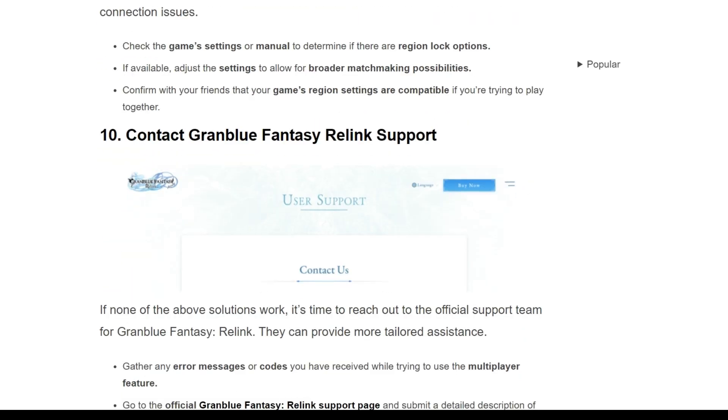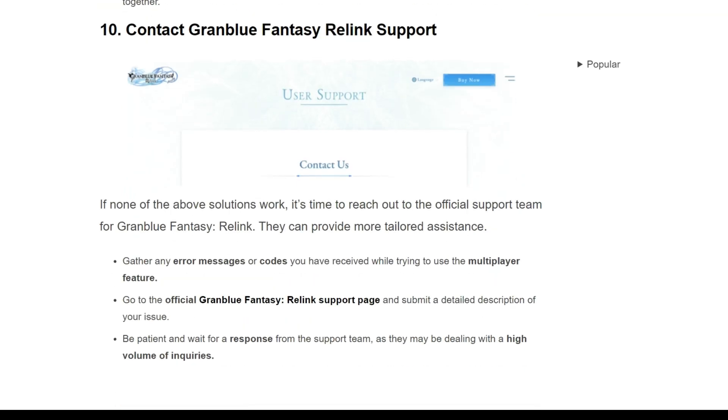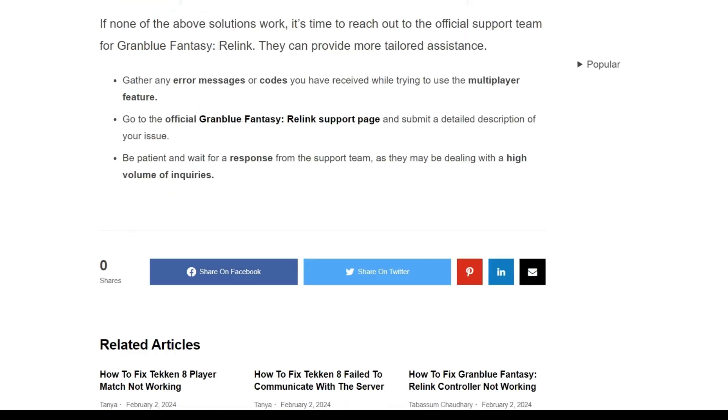The tenth solution is to contact Granblue Fantasy Relink support. If none of the above solutions work, it's time to reach out to the official support team, who can provide more tailored assistance. First, gather any error messages or codes you have received while trying to use the multiplayer features. Go to the official Granblue Fantasy Relink support page and submit a detailed description of your issue. Be patient and wait for a response, as they may be dealing with a high volume of inquiries.